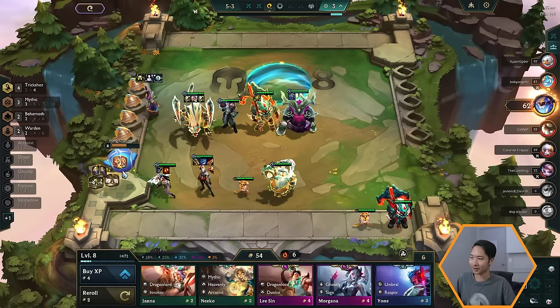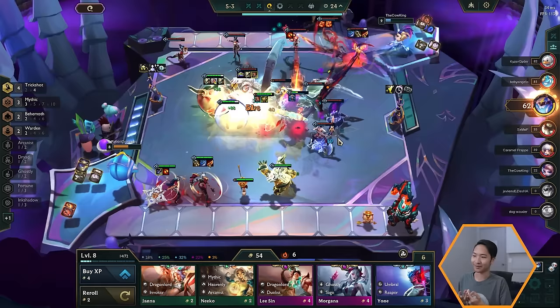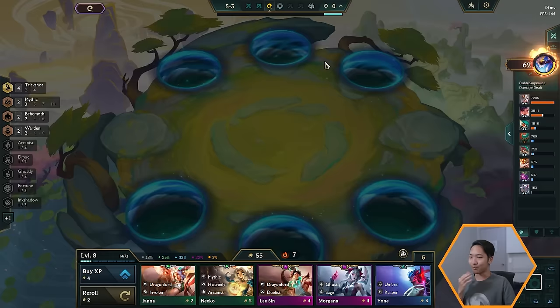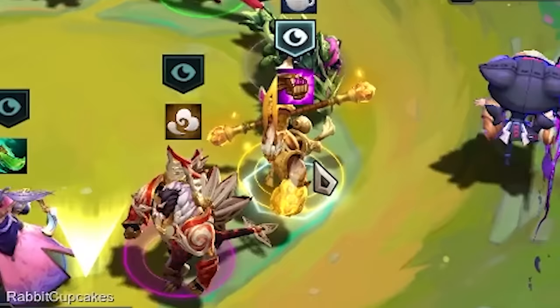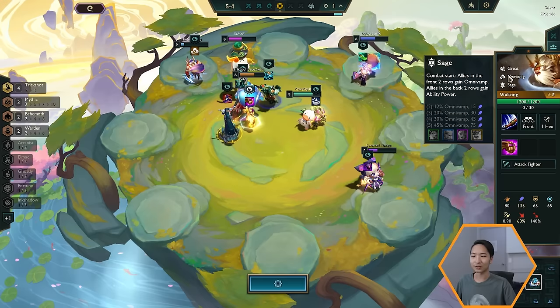Always try to go for first place from the beginning of the game, but it's not always possible because of the luck element and RNG. You have to play to what you're given. There's another Carousel round — what do I want? Maybe one of these yellow legendary units since the shiny units are typically better. Let's go for Wukong. If we click the eye icon we can see his traits — he's Great, Heavenly, and Sage. Let's drop him in; we'll take out Cho'Gath even though he gives me Mythic and Behemoth traits.